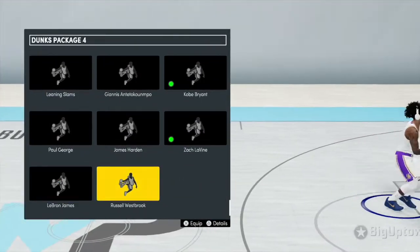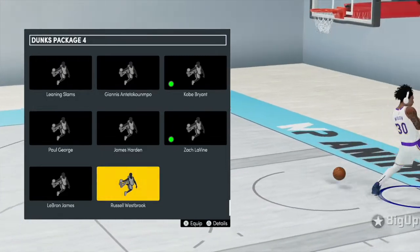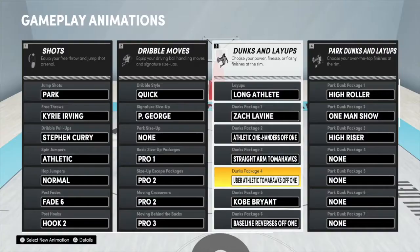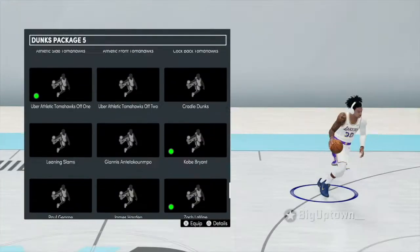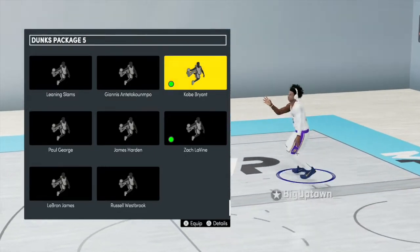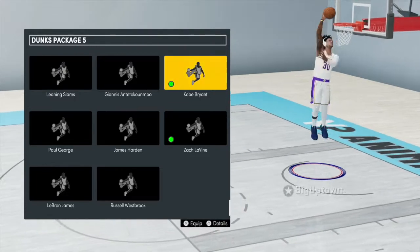This dunk package is in Westbrook's package — if you've ever seen his dunk package, he has this a lot. A lot of people say run Westbrook, but I don't like Westbrook's for the cock-back dunks that he has. The second one I want to run is Kobe.